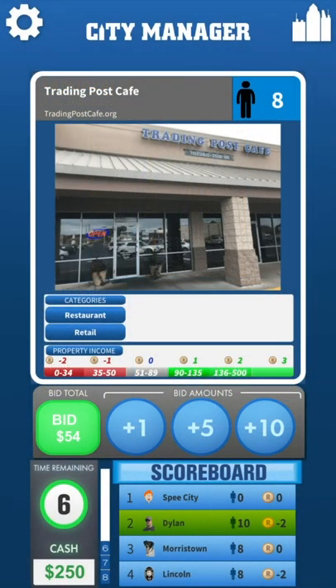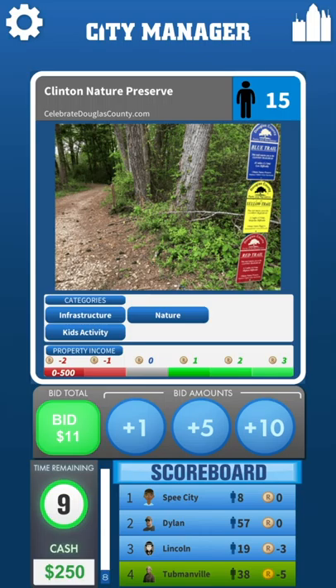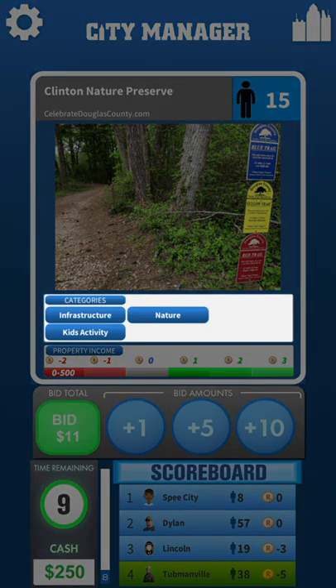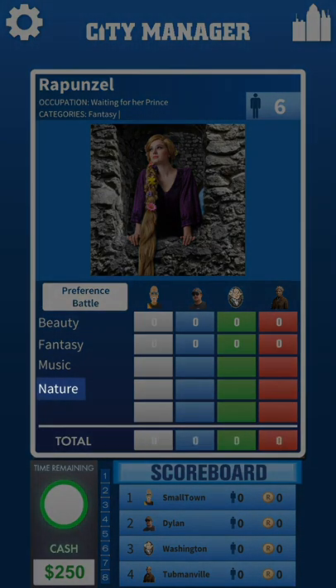Let's break down how a preference battle works. Say the first card to come up is Trading Post Cafe — Dillon was the highest bidder and won the card, so the city of Dillon now has the restaurant and retail categories. The second card is Clinton Nature Preserve — Tubmanville wins the bidding and now has the categories of Infrastructure, Nature, and Kids Activity. The third card is the people card Rapunzel, who has four preferences, one of which is Nature. Nature is the only one of Rapunzel's preferences that matches any city categories at this time, so the people card goes to Tubmanville because Clinton Nature Preserve gave Tubmanville the nature category.